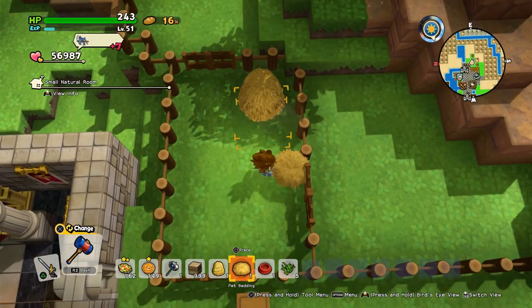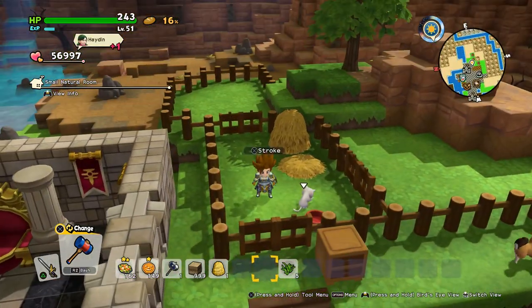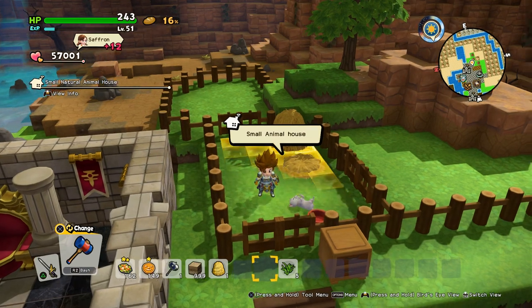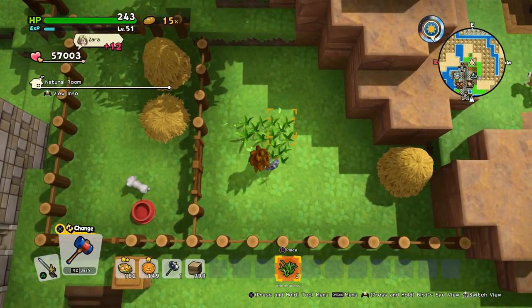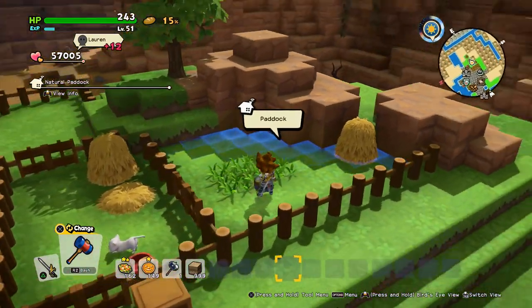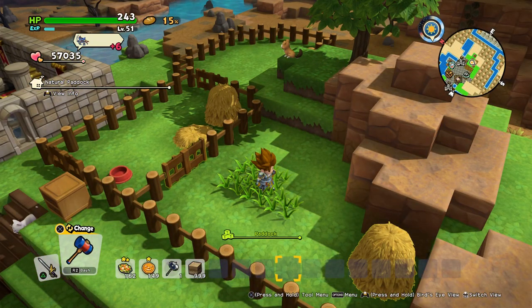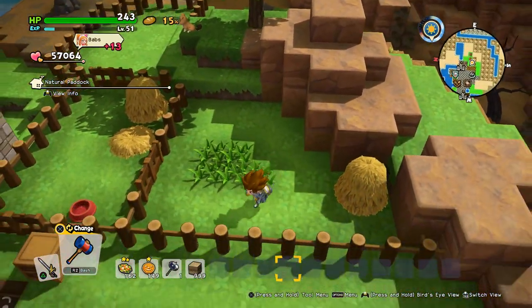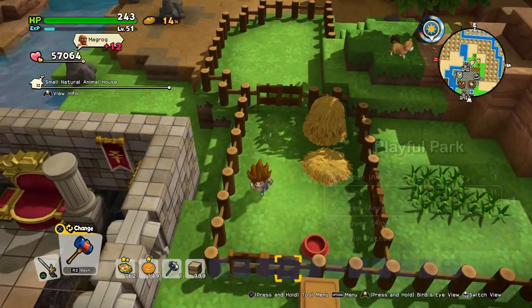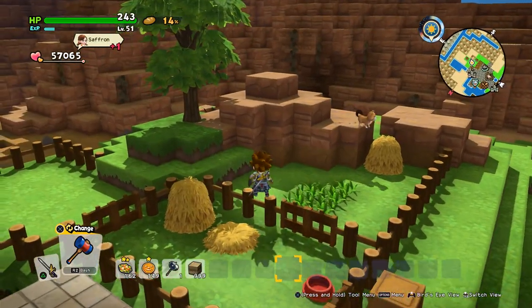We'll make the animal house first. The pet bowl comes over here — small animal house, it works! Now the paddock: put it over here, and five of those wheat grass pieces, which also grow over time. If you want to farm those, plant them somewhere and leave them for a few in-game weeks. Those two together should now be considered a farm — but this is kind of hidden because it doesn't tell you.